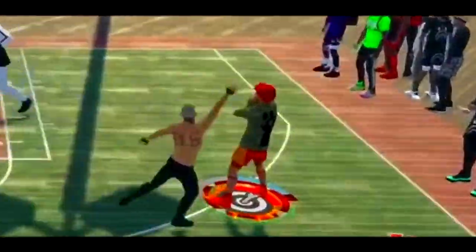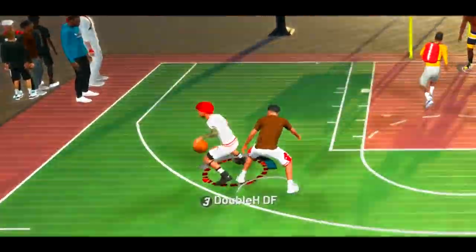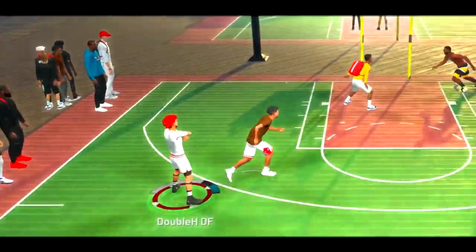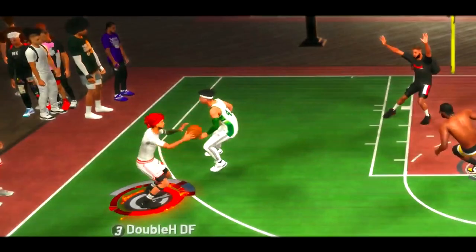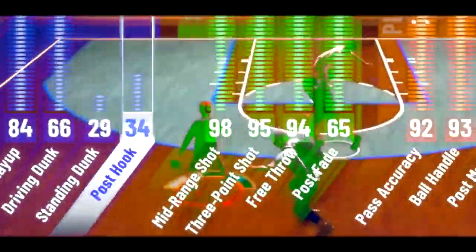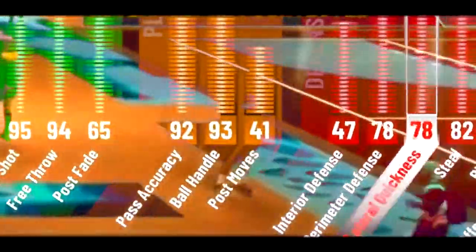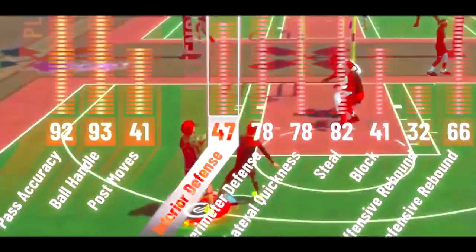A build that can speed boost faster than any other build, shoot fades from half court, while still being aggressive on defense and also driving to the basket decently. Getting a 93 ball handle, 98 mid-range, 95 three-pointer, 84 layup, and 82 steal. This build is unstoppable.